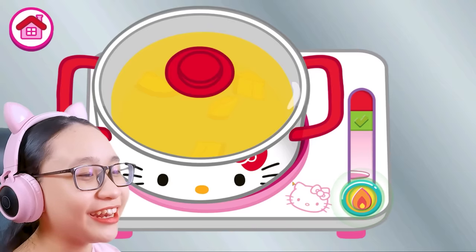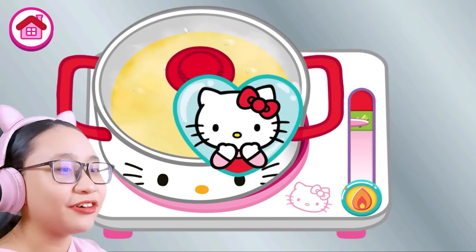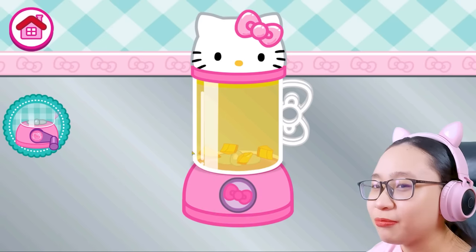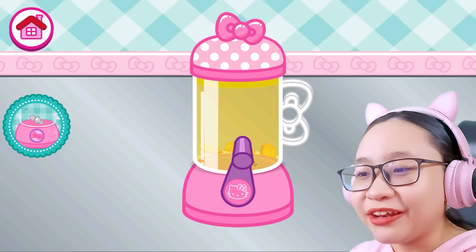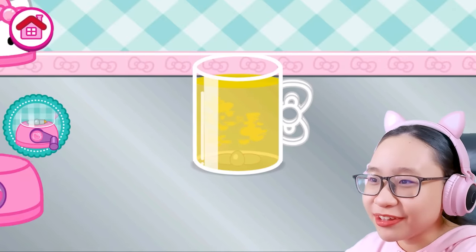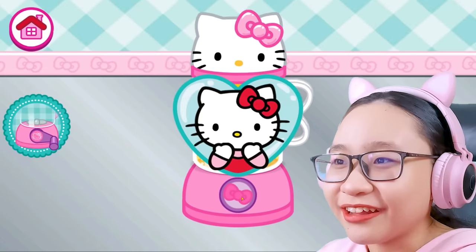Oh gosh, that just happened. Fine, I'll make it perfect. Okay, let's put this soup in here. Now we're blending it. If you use this blender, you have to crank it and I don't like that. But if you use this one, all you have to do is just hold the button.